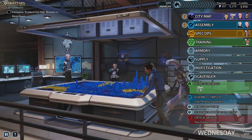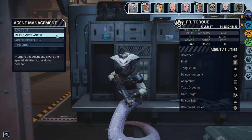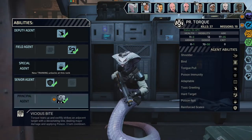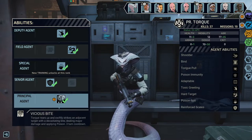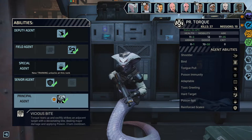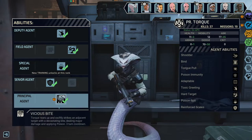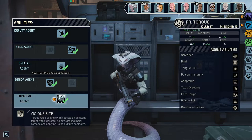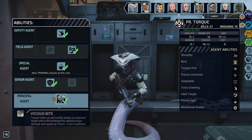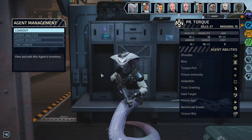We still have to be cops — the snake leveled up. We got Vicious Bite: Torque rears up and swiftly strikes an adjacent target with devastating bites, dealing major damage and applying poison. Three turn cooldown. That seems okay, but it's an adjacent target, so this is a melee attack that poisons. It says devastating, so at least it should do something. I'm not super sold on it.